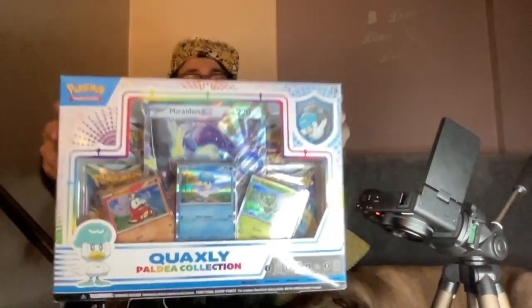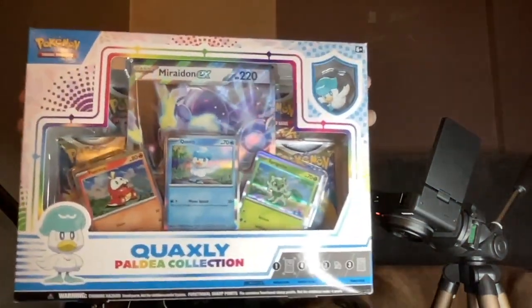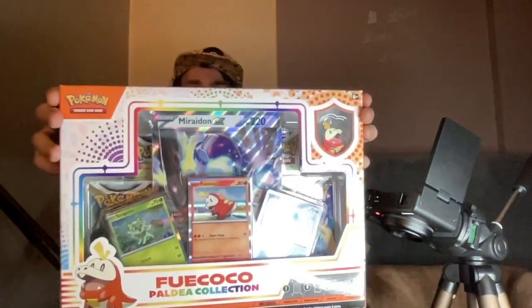So guys, we're continuing with this beautiful Paldea collection, and we are going not just for the beautiful Quaxly, but we'll also, later on down the line, rep for the Fuecoco too. We certainly will be starting off with Quaxly first, and then hopefully moving on to the next one to kind of complete the starters, to the beginning of the Paldea collection that kind of removes itself from the Sword and Shield series, so it's going to be interesting as to what other kinds of designs will come in through to the line.